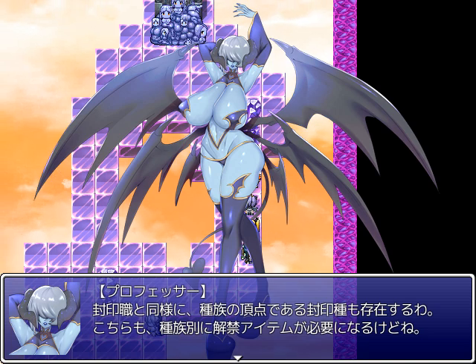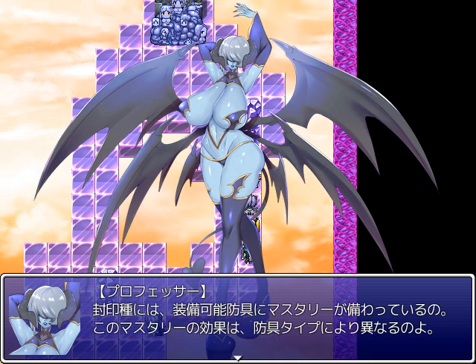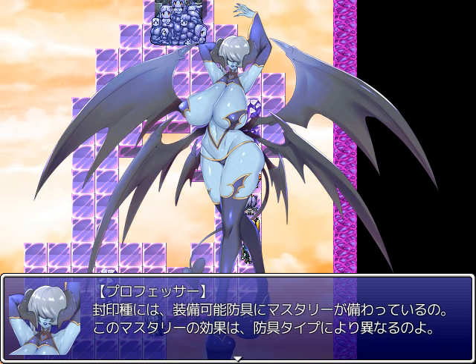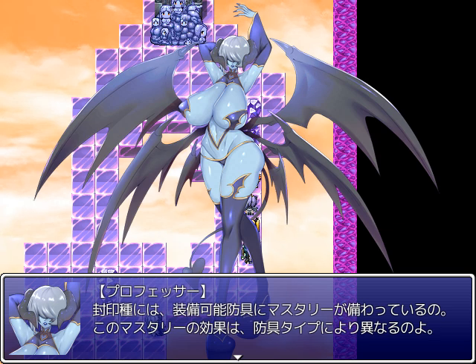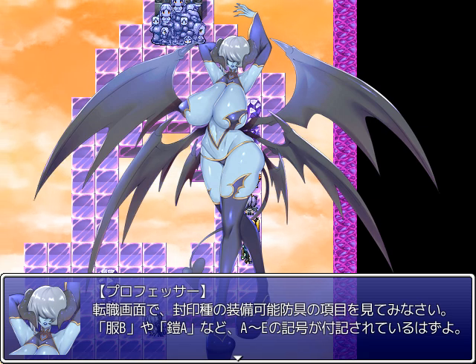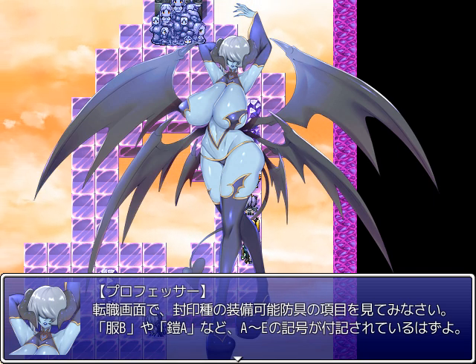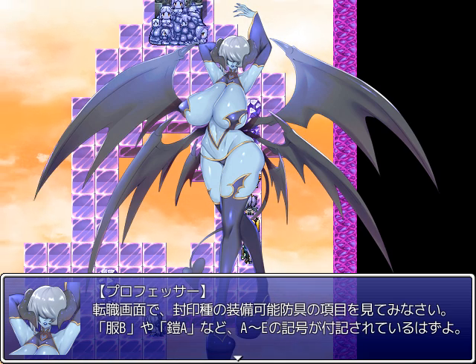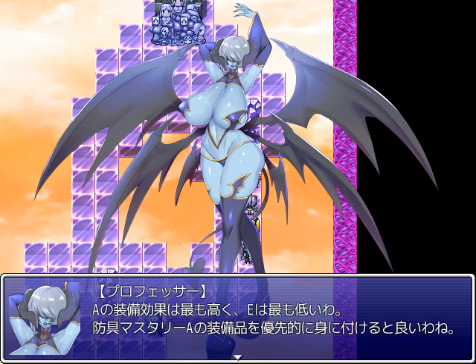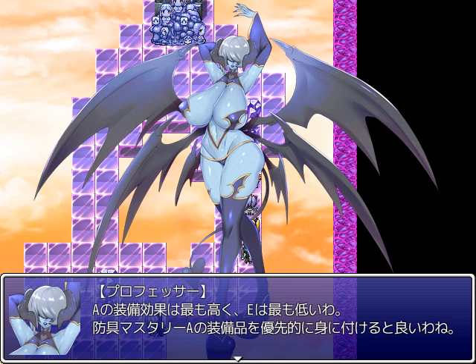In the same way as sealed jobs, at the apex of races stands the sealed races. These too require absolution items for each race. In the sealed races, there come masteries for the armors they can equip. The effect of these masteries differs depending on the armor type. In the job change screen, have a look at the sealed races' equippable armor entries — you'll see Closed B, Armor A, etc., noted with A to E symbols. A equipment has the highest effect and E the lowest, so it would be best to prioritize equipment with armor mastery A.